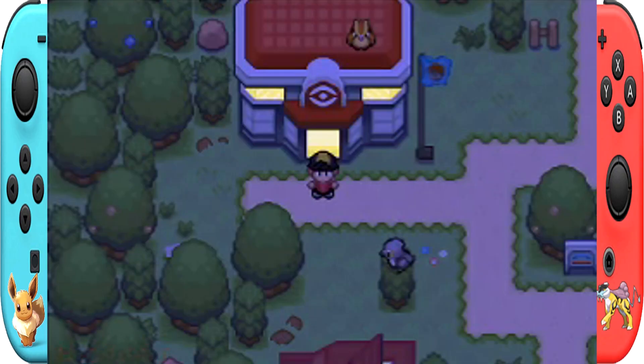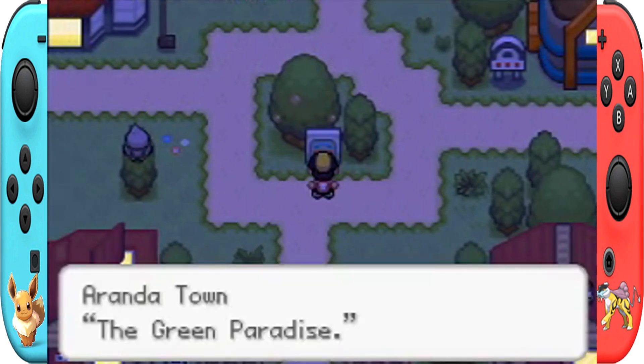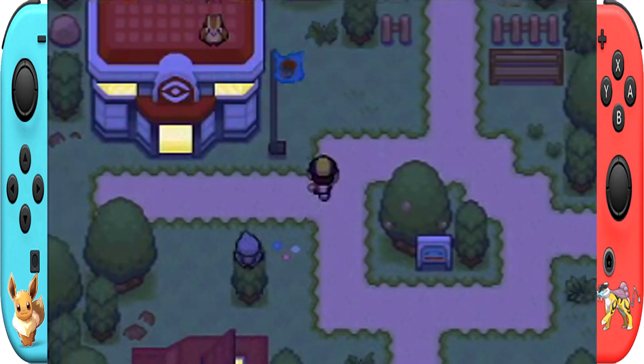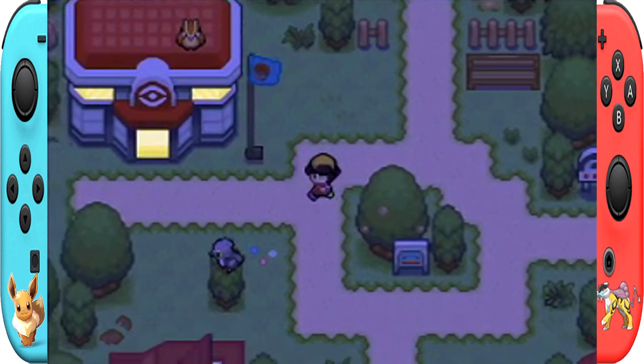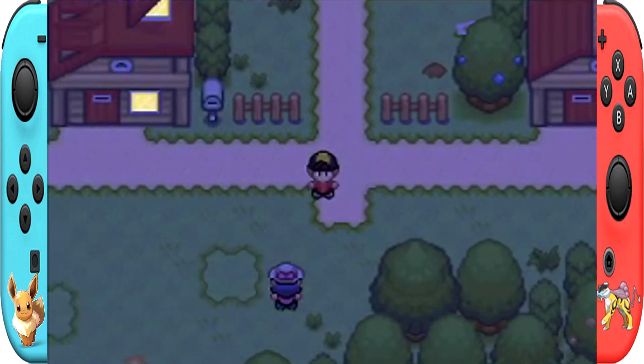What's up guys, it's me again, Zenture Adventure, back again with another video of Pokémon Saffron demo version 2. In our previous video we defeated the gym leader Erica in this town. Today we are going to continue our walkthrough — are you guys ready? Let's go! But first I need to get the free Shanks here.